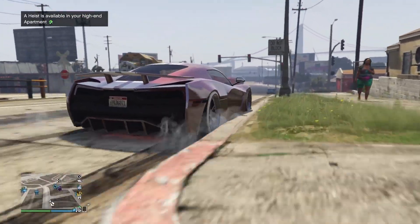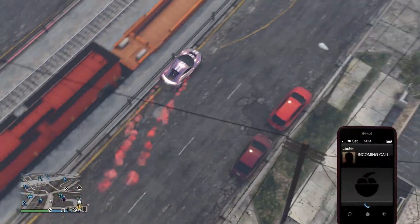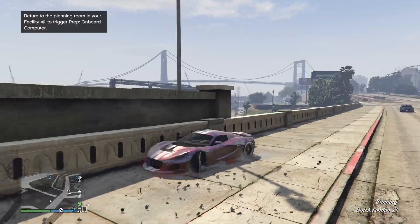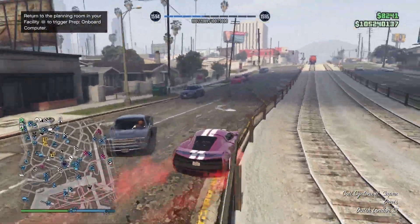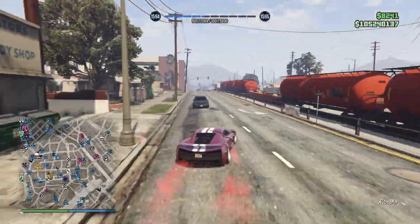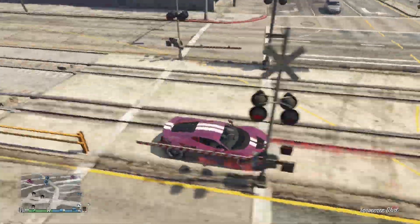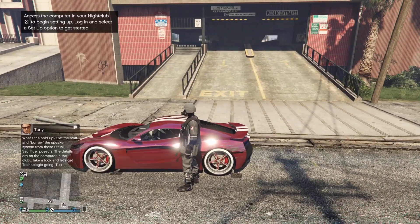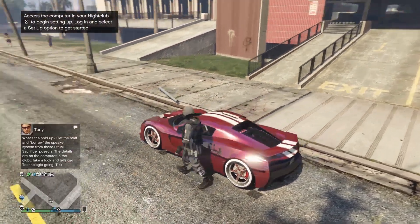Hey, what is going on guys, it's your boy Niner the Glitcher here. In today's GTA 5 video, I'll be quickly showing you guys a really easy and solo car merge that works after the latest patch of 1.66. The only requirements you will need is a bunker, an auto shop, and lastly have the donor car inside the auto shop.